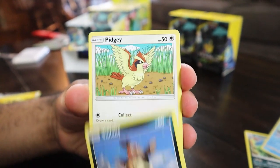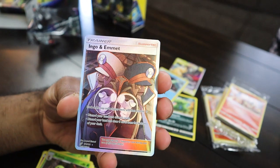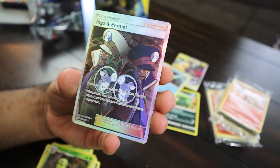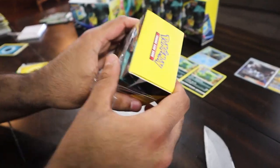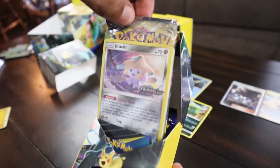We got Paris, Volabi, Pidgey, Honage, Nidoran, Kakuna, and — there we go! We got Ingo and Emmett. I'm pretty sure those characters are from Ultrasun and Ultramoon — let me know in the comments. Alright, we're on box number five. So far, incredible. It is... Jirachi! Right there, we got Jirachi — that is the other one to get, guys.